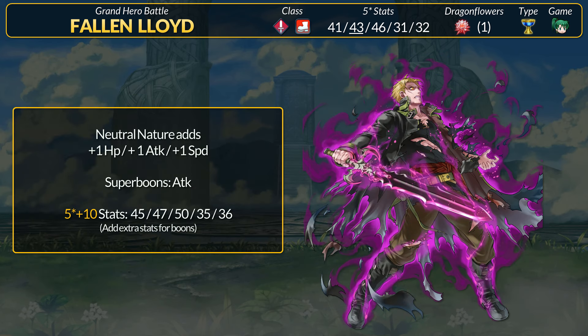If you plan to merge up Lloyd, for the neutral nature he's going to get plus 1 HP, attack, and speed — no problem with that. Since Dead Wolf Blade has a flat plus 3 speed boost and lots of bonus speed, you could opt for that attack superboon. Speed is a fickle stat though, so an extra couple of points never hurts.